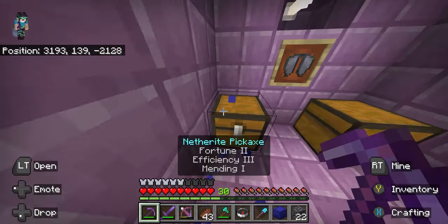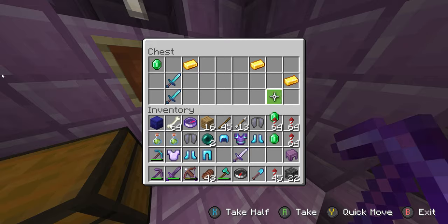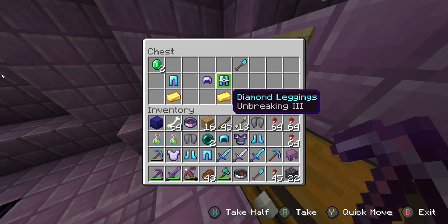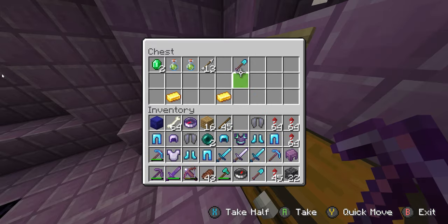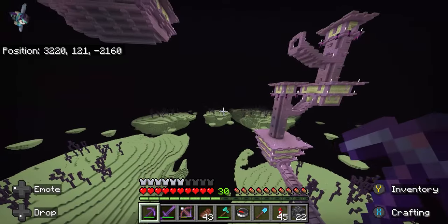Another good thing about the end cities: once you've gotten into them, some of the little palaces or castles will actually have an end chest in them. The end chest can be connected with any end chest you already have. So if you've made an end chest at your home base, what this allows you to do is put all of your shulker boxes inside your end chest — then even if you die and respawn back home, it's no harm, no foul. All of your stuff is still in the shulker boxes, which are in the end chest. Do make sure you bring shulker boxes with you, and if you don't, at least put them inside your end chest.